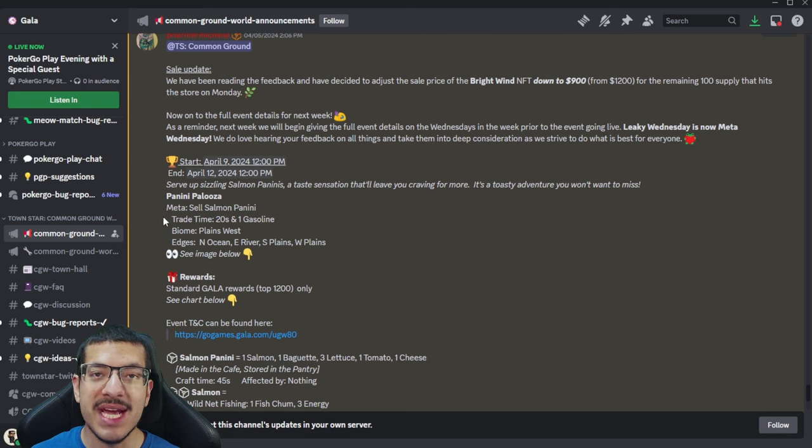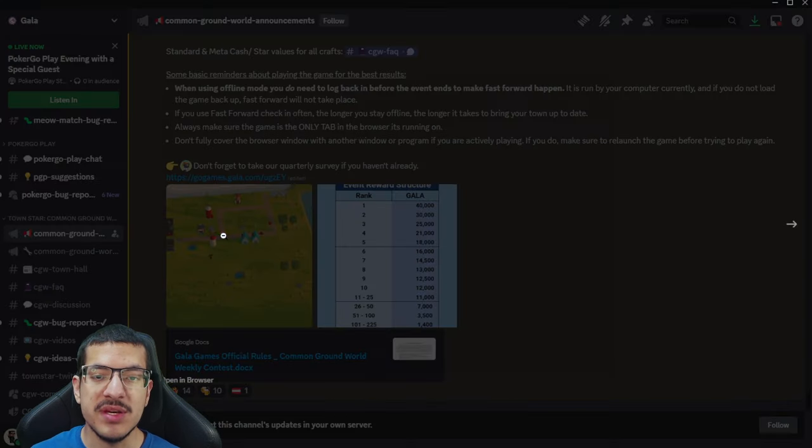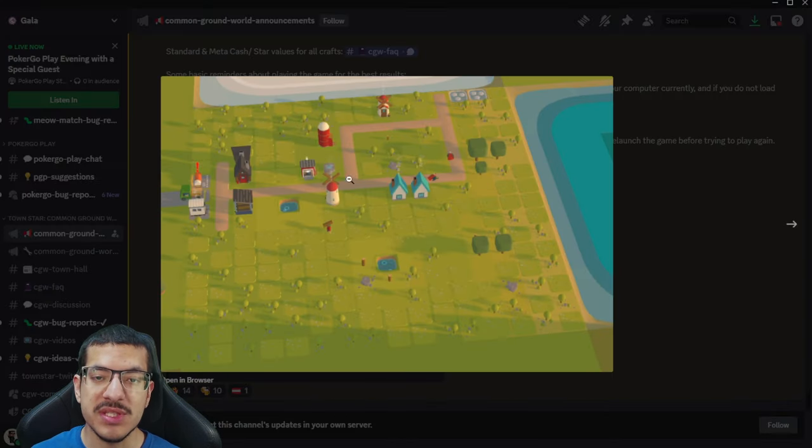The biome we are given is plains facing west. The biome edges are ocean on the north and river on the east, with the south and west being plains biome open world edges. They also provided an image of how the starter town looks. You start off with two salt fields that have all the water they need and are on a green craft timer because they are right next to the ocean.